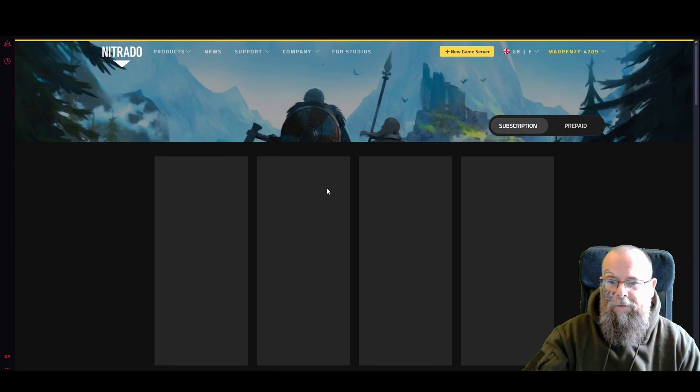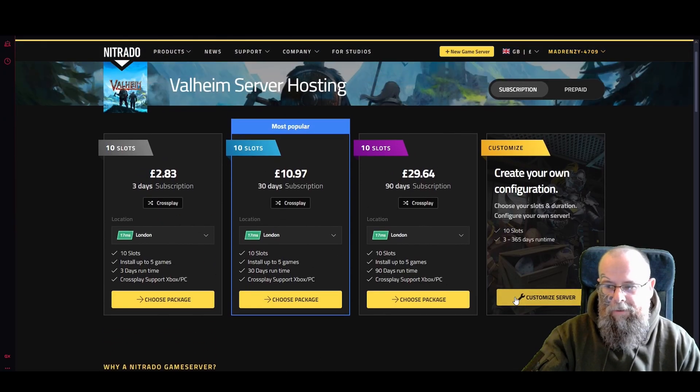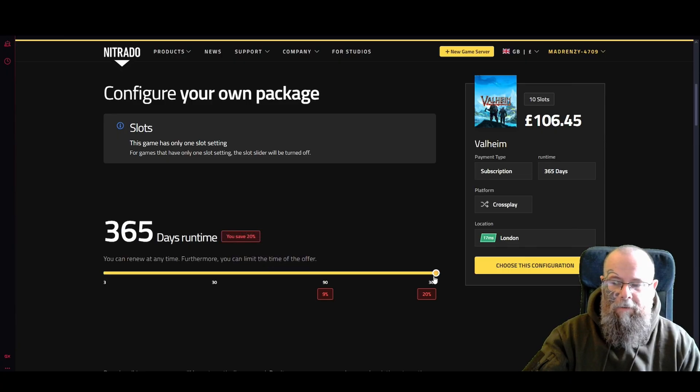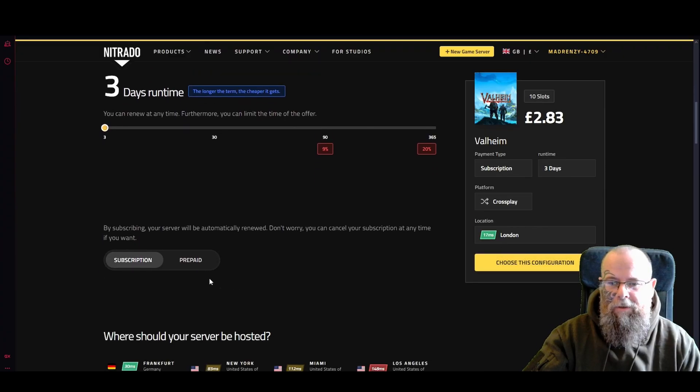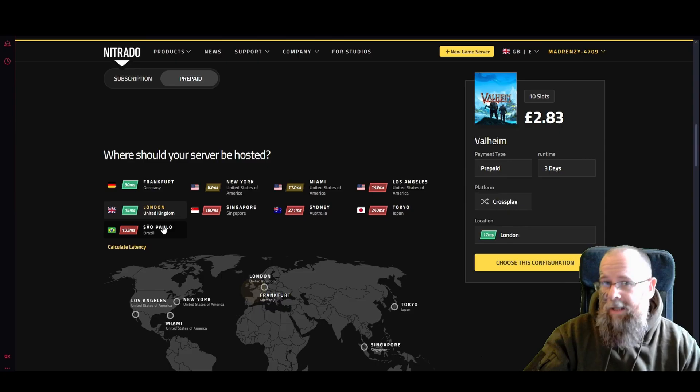Here you want to choose your server. If you want to do a custom one you can — choose how many days you want. If you do it for a whole year you get about a 20% discount. I'm just going to do it for three days on this one. I'll choose prepaid instead of subscription since I already have credits on my account, then choose the best configuration and lowest ping for your region.